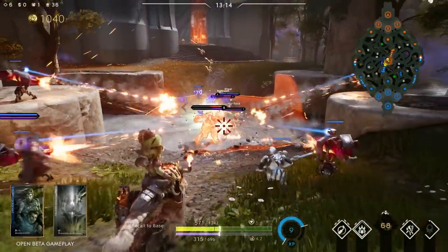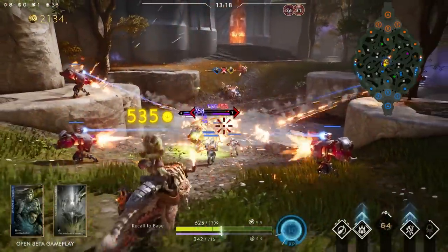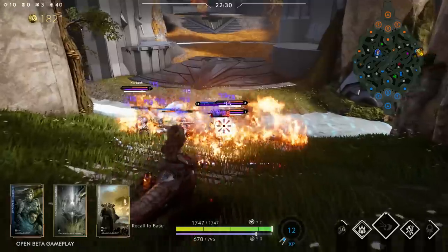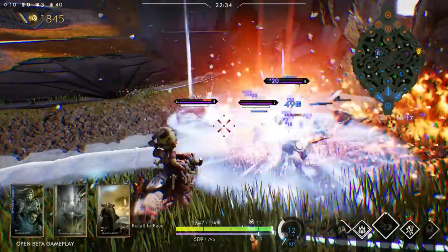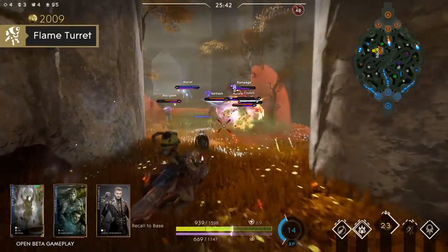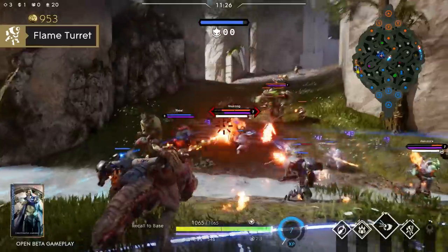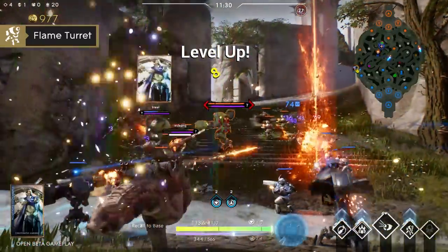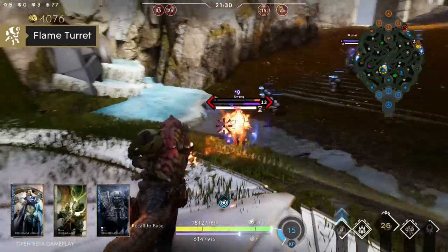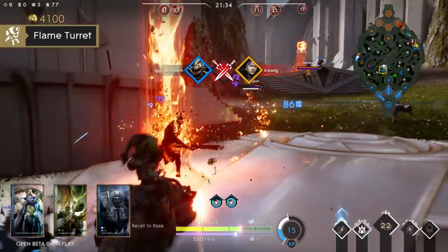Iggy and Scorch are back and ready to set anything and everything on fire. The inseparable pair have new toys stolen straight from Drongo's Junkyard and are ready to turn up the heat. Iggy and Scorch return with their new and improved Flame Turret. These turrets now fire homing projectiles that Iggy and Scorch can direct with their basic attacks. You can only have four turrets up at a time, but that's more than enough to control large areas and make it difficult for enemies to bring you down.